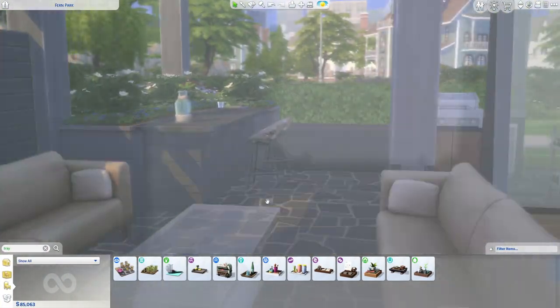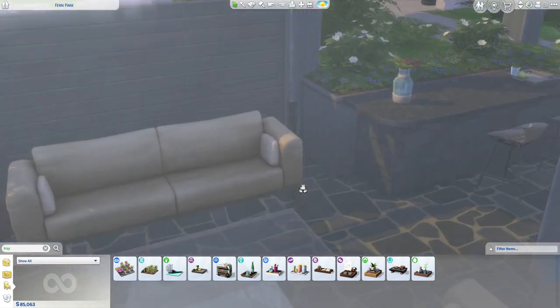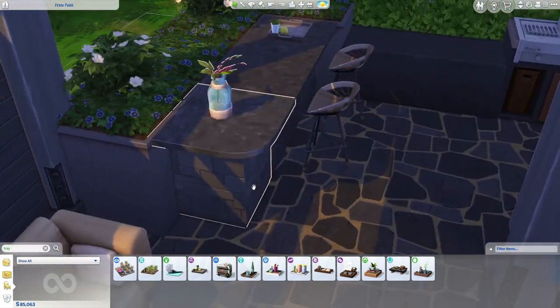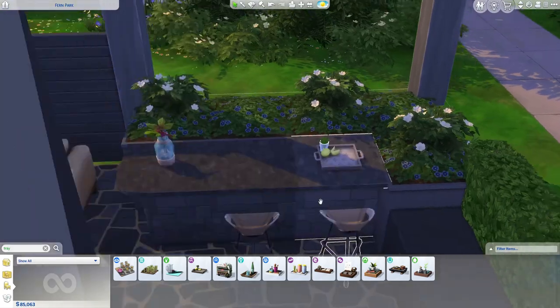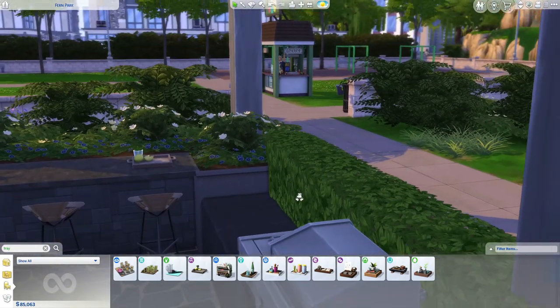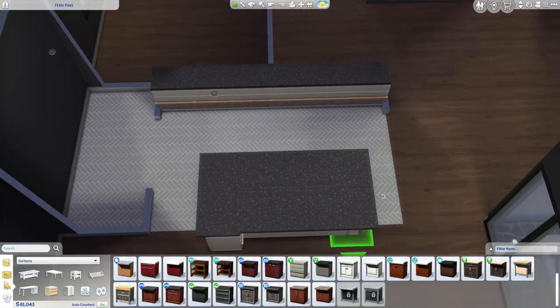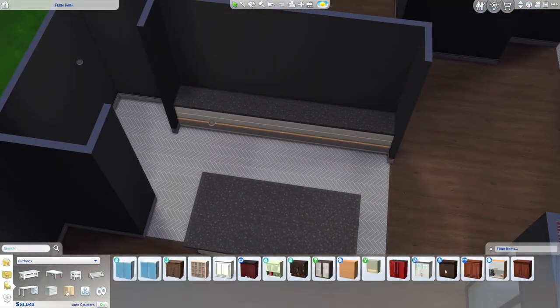So here we have our little courtyard. I did a little seating area, a little spot to entertain, a little breakfast bar — some shoddy camera work here, sorry guys — a nice little spot to chill out in the morning, have your breakfast, or entertain. Anyway, next we're looking at the kitchen.